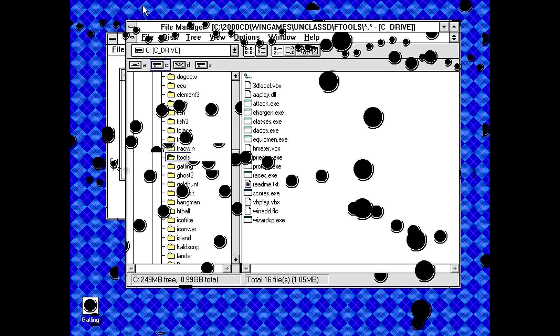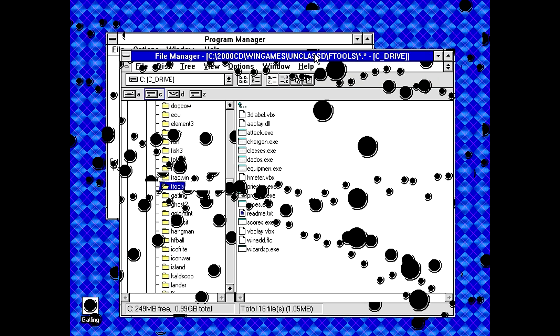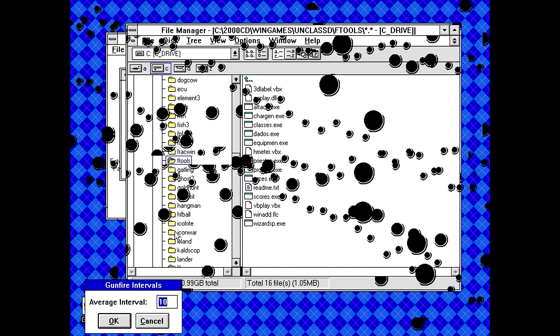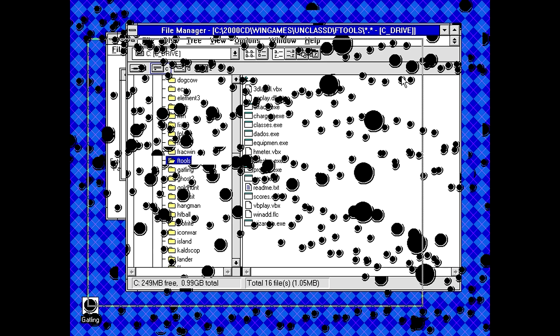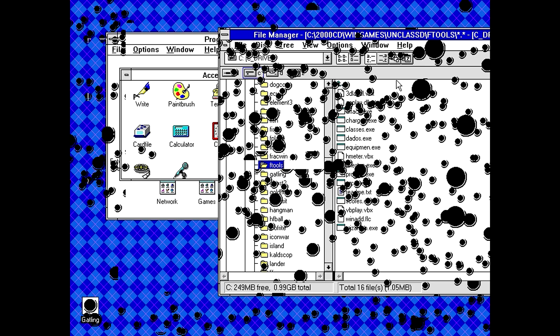Does anybody actually like these kinds of programs that do stupid effects on the Windows desktop? Does anyone actually run their computer with one of these things going on a normal basis? I can't imagine anyone would find this even remotely useful — or not annoying, I should say. Let's go for a time interval of one second. Now we're just going to have bullets going constantly. By setting it that fast, I'm barely able to do anything — I'm trying to move the window but it's not having any of it. So now that I've totally screwed up Windows, that's Gatling — one of the most useless, pointless programs I've ever run across. At least they're not trying to charge money for it.